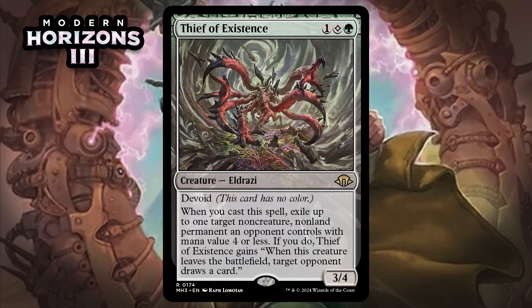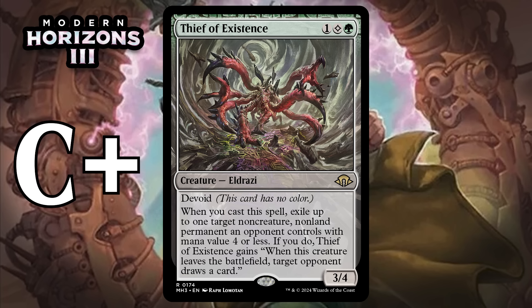Next up, it's Thief of Existence, which for one generic, a colorless, and a green is a 3/4 Eldrazi at rare with Devoid. When you cast this spell, exile up to one target non-creature non-land permanent an opponent controls with mana value four or less. If you do, Thief of Existence gains: when this creature leaves the battlefield, target opponent draws a card. Non-creature non-lands aren't always easy to find in Limited, but when you can hit one with this it'll feel awesome. A lot of the time it'll just be a vanilla creature, and the stat line might look above rate but it's really not when you consider the demand of colorless mana. I think it's a C+.